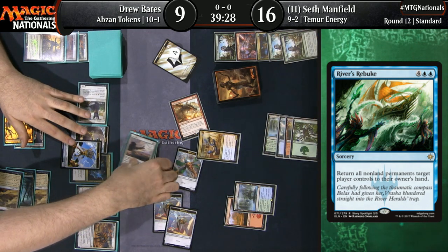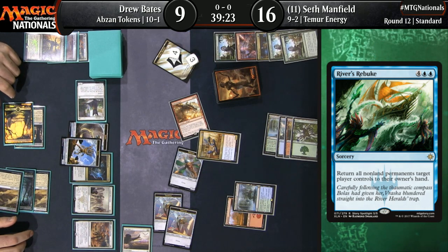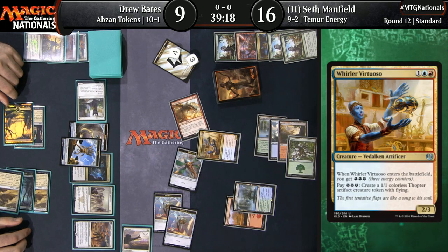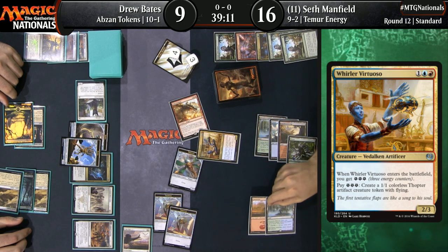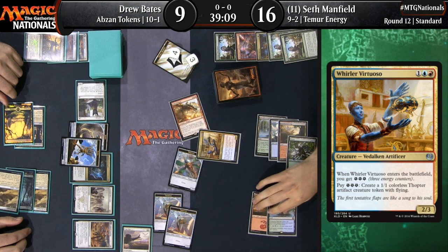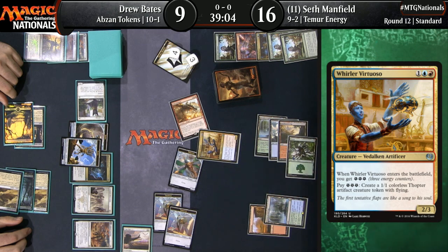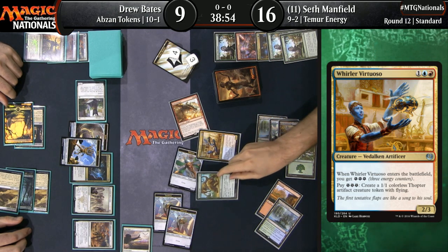Another Whirler Virtuoso for Seth — up to seven energy. Drew Bates down to nine. That Glorybringer's going to be untapping on the following turn, meaning Seth will have nine power in the air. There is some lifelink on the other side of the table, but still quite scary for Drew. Without an Anointer Priest, he's got to be a little nervous. Anointer Priest is a really key piece to keeping yourself alive when your opponent has a bunch of flyers attacking you.